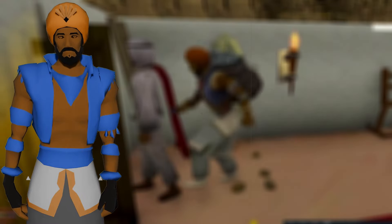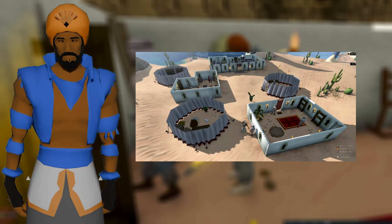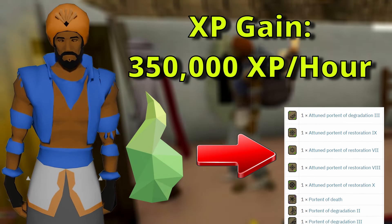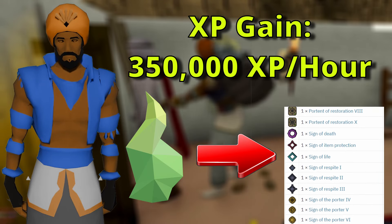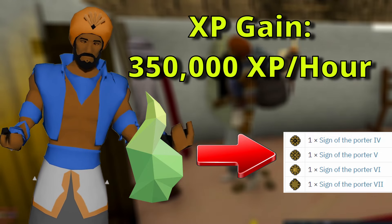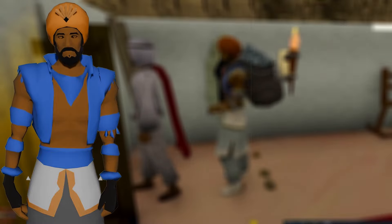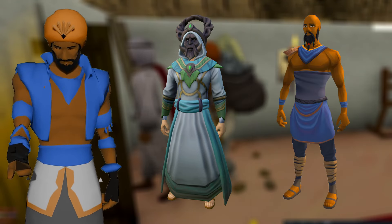When you have all these items and buffs, head to the desert lodestone and go northwest to the desert bandit camp and simply pickpocket the bandits. With all these buffs, you'll get about 350,000 thieving XP per hour, and the memory shards can be turned into porter charges — going from 99 to 120 will allow you to obtain around 50,000 porter charges without doing anything. A side note is that you can also do this with any NPC with a 100% success rate, such as Druids at the Garden of Tranquility or the Menaphite Marketeers.